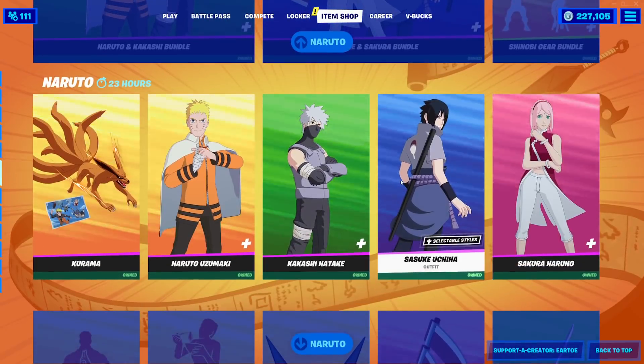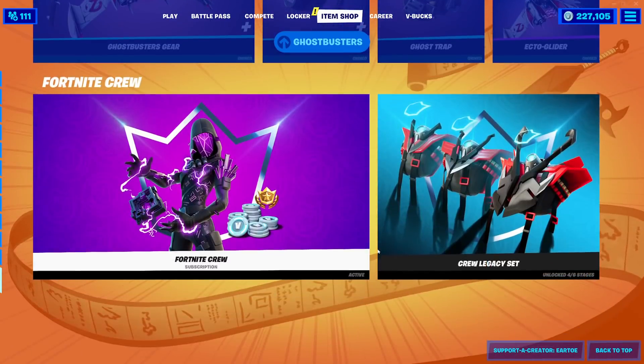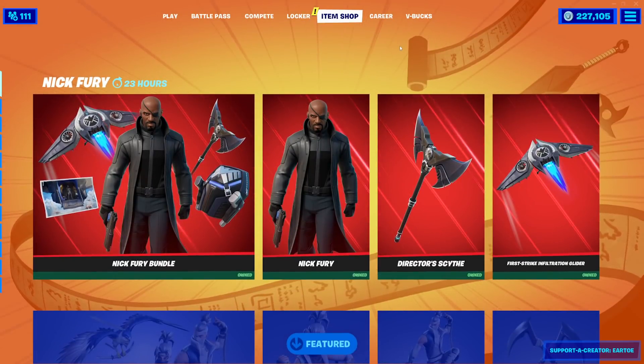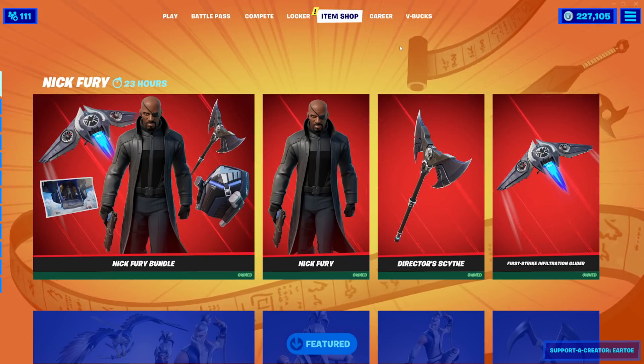All this Naruto, Moncler, Ghostbusters — there's so many collabs in the shop right now. And Fortnite Crew, guys. That is it for the shop today. Hopefully you guys enjoyed. If you did, let me know with a like. Comment down below — what do you think about the shop? And subscribe for daily content. Have a good one, everyone. See ya.